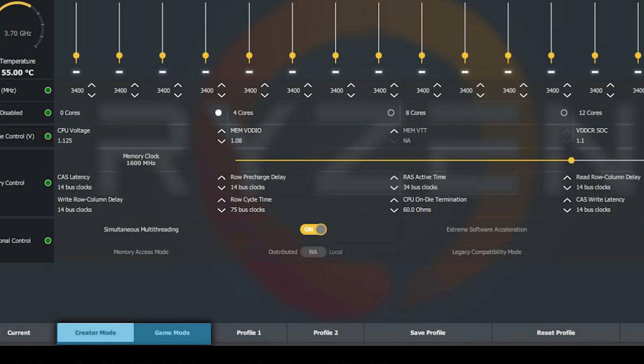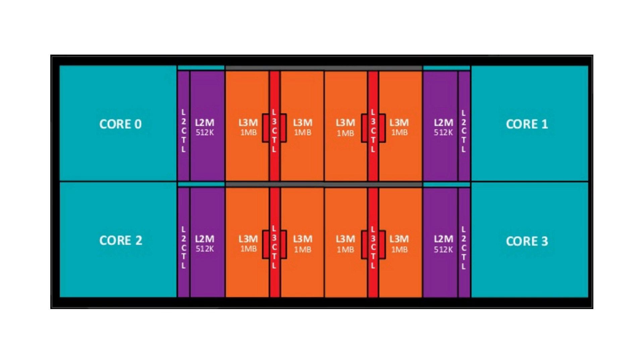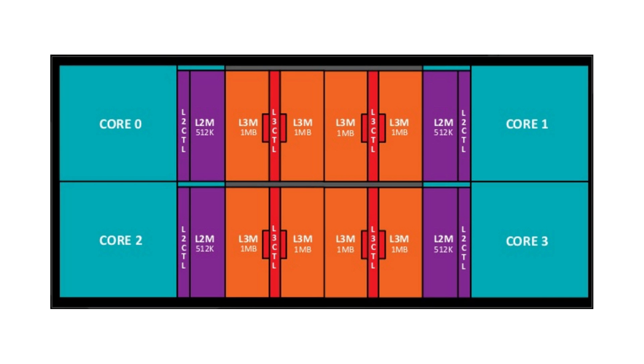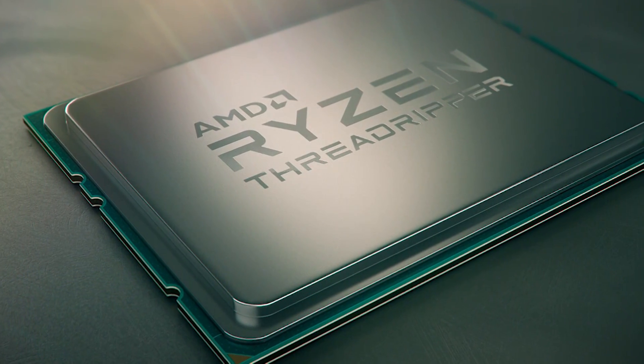I wanted to address it so everyone understands how it works and why it's here. It's not some magic mode that takes all the cores of Threadripper and somehow combines them into eight epic cores for ultra gaming. Basically, AMD wanted Threadripper to be great at both gaming and more productivity-type workloads, but it's certainly still made primarily for productivity. There were two issues AMD found when testing Ryzen Threadripper in certain games.